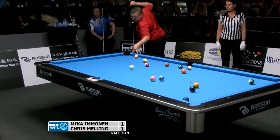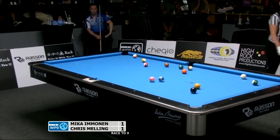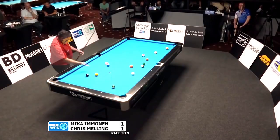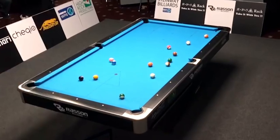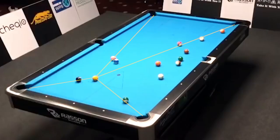After nailing a beautiful full table masse and getting perfect shape on the five, Chris's attention immediately shifts to the one ball. The announcers are already discussing what he can do with the one because it only has one open pocket. The closest corners are blocked by the eight and 14, the other side pocket is blocked by the 15, and the opposite two corners are blocked by literally every other stripe on the table. In fact, the only pocket you wouldn't want to shoot this ball in is the only one it'll go to.